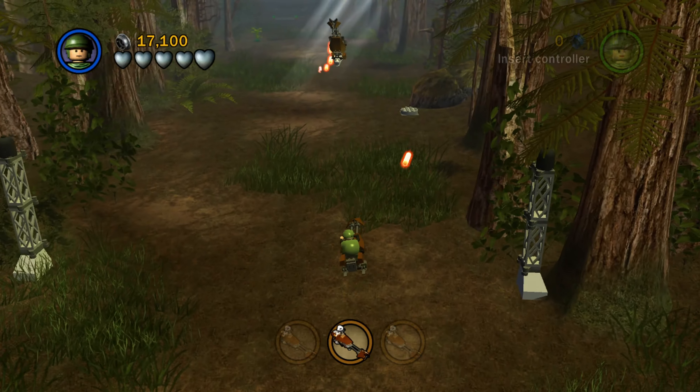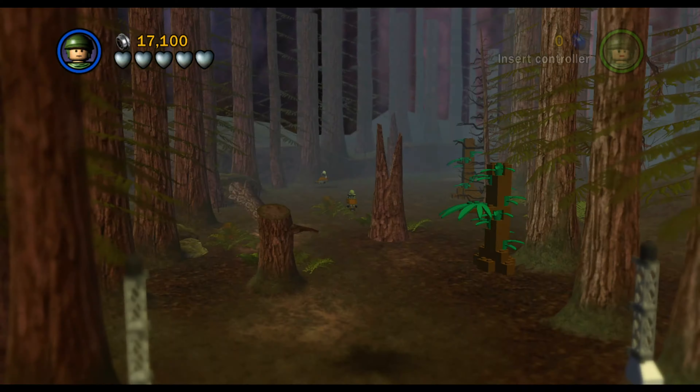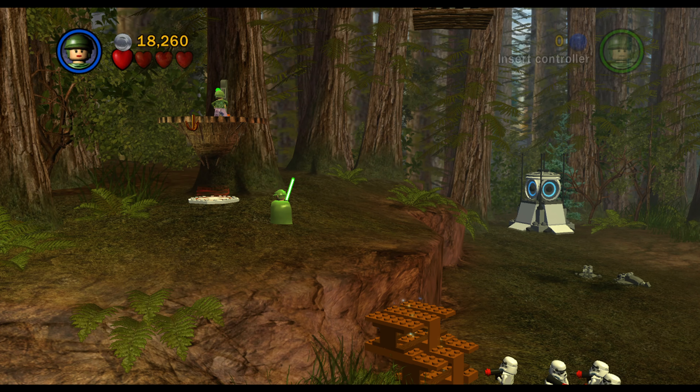After we take out this guy, it's going to stop us at a different location with a different shield generator. This time we actually have to build our own AT-ST — it doesn't just give it to us. There's the feet of it, and then we have to build up the rest. Now we need Leia's grapple hook. We're not going to use extras in this playthrough. Pull that and it will lower down the rest of the components for the AT-ST, then we'll build it and we'll be done with this little section.